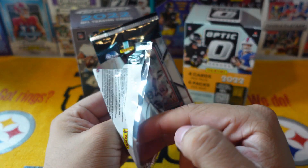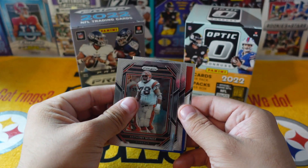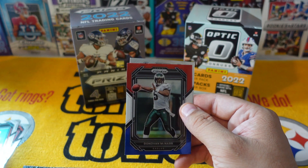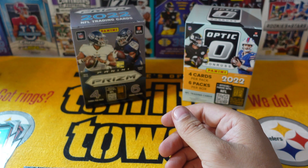One thing about Prism — Prism always holds its value, especially if it's a good player, a rookie card, or insert. Donovan McNabb and a Charles Cross — okay, we'll take that.